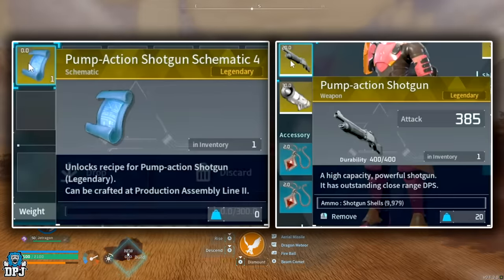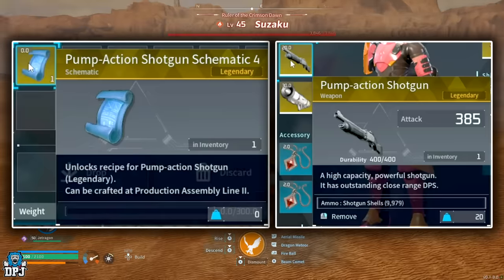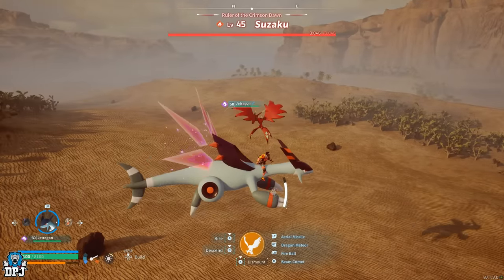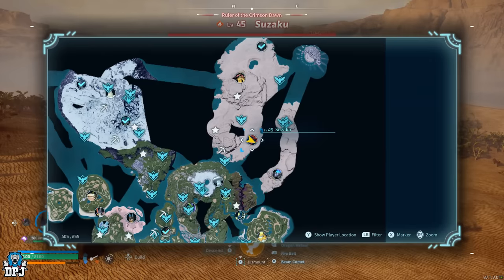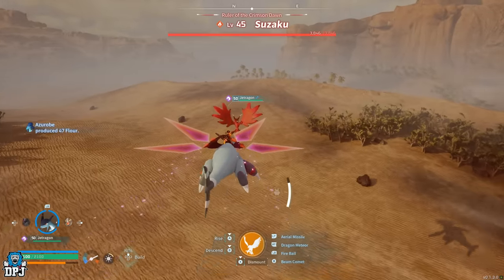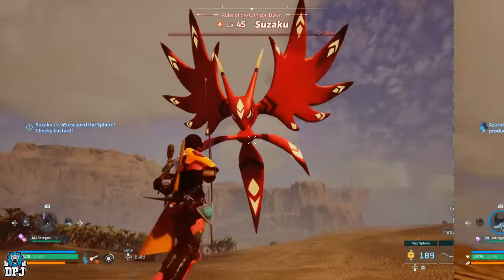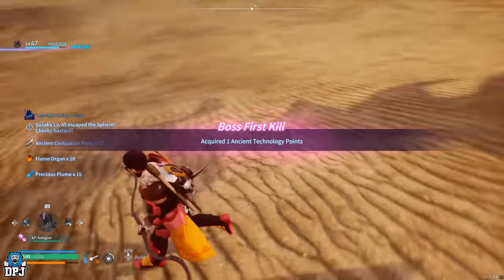Next up we have the legendary pump action shotgun schematic, which drops from Suzaku — a mythical firebird. The alpha variant of this world boss is seen right here on the map and it is level 45. You will need cold and heat resistant armor depending on what time of day you come up here, so keep that in mind — probably the best versions of said armor. Suzaku is weak to water element pals, so keep that in mind if you plan on farming this guy.